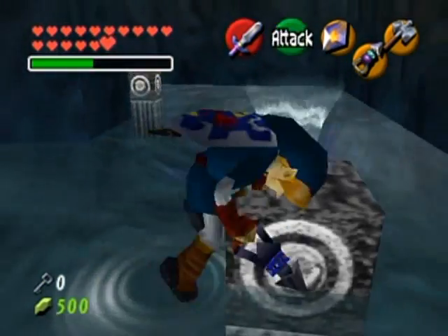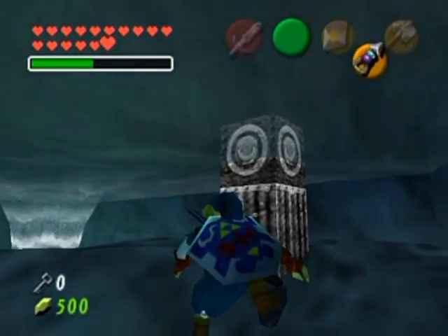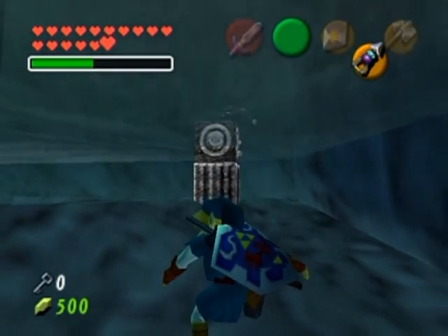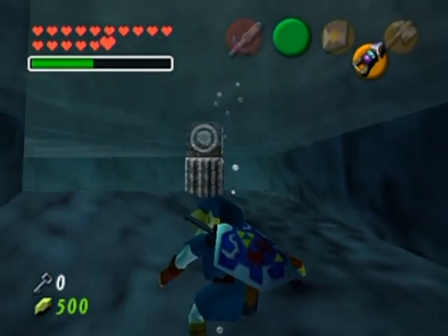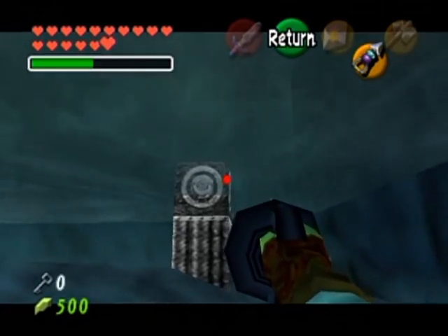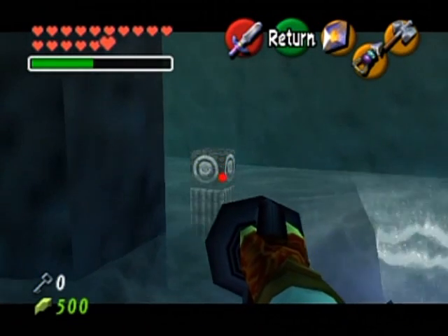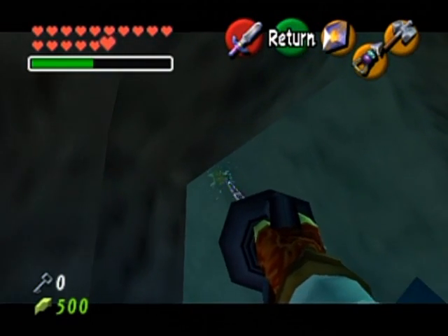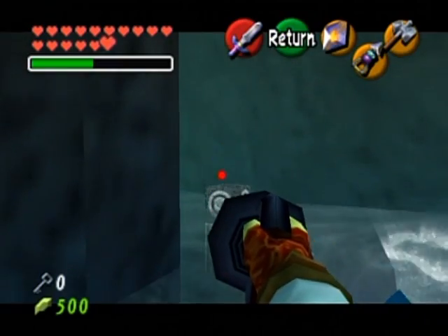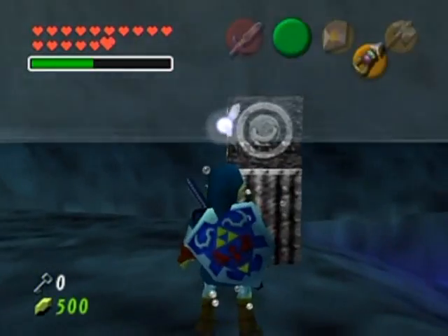They made this room a whole lot easier in Master Quest. I'm sliding backwards extremely slowly — Link, please get back to the bottom. Over there, I guess. Wait — a gold Skulltula! I am so happy to see you and your token because that means I'm doing well in this dungeon.